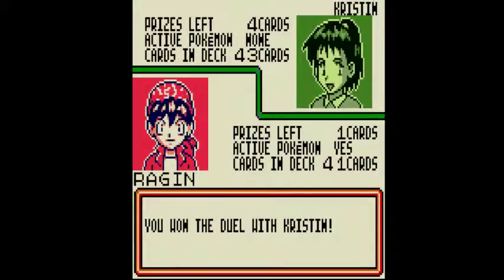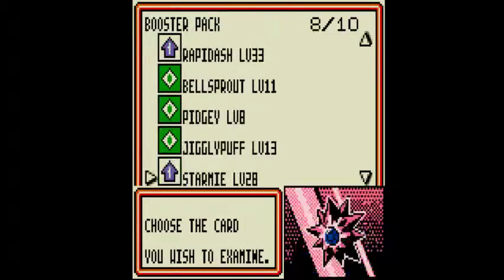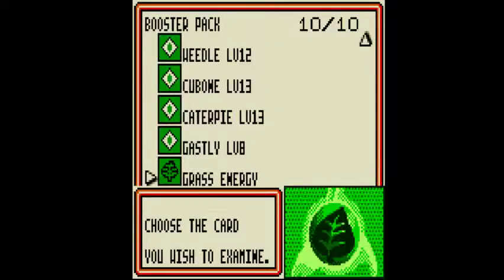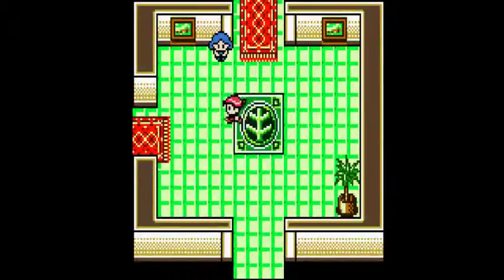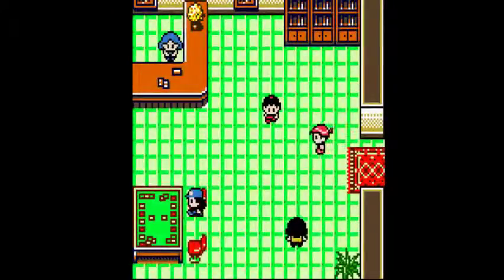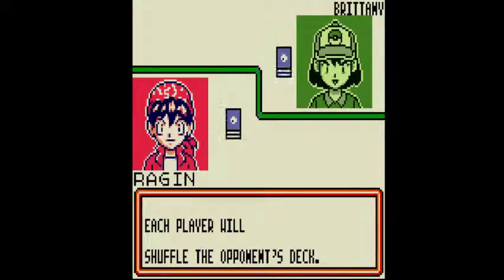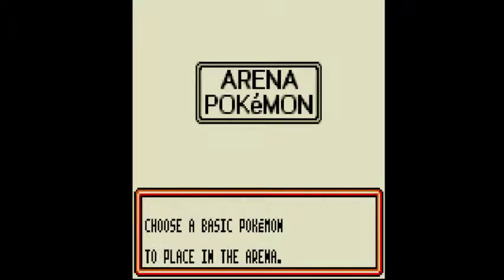Charizard is really only used in situations like — let's say your opponent throws out Venusaur and you have a Charmeleon on the bench with a ton of energy on it. You can come back and immediately OHKO pretty much anything in the game, because it does 100 damage. It's a really solid deck for revenge killing things. However, it's not so great if your opponent has a way to revenge kill your Charizard — that's where this deck has its bad points versus its good points.